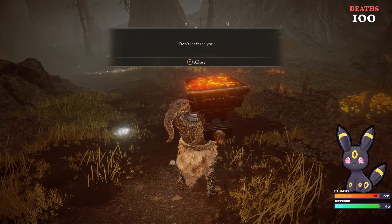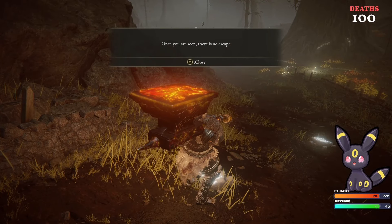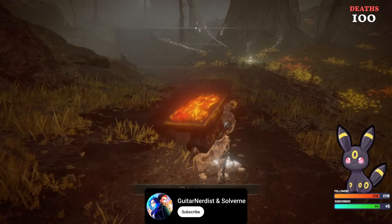And that is it for our top 10 list! There are so many others we didn't touch on that can be used for pretty specific builds, attacks, ashes of war — even one that boosts your attacks when your spirit summon dies.